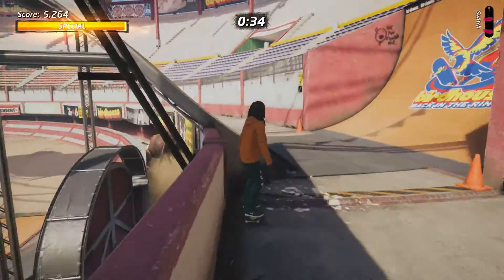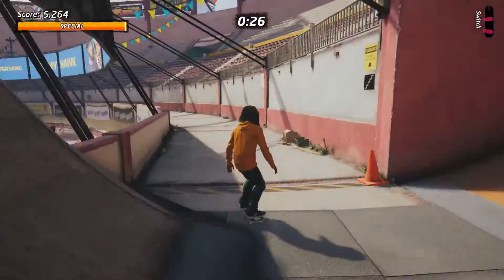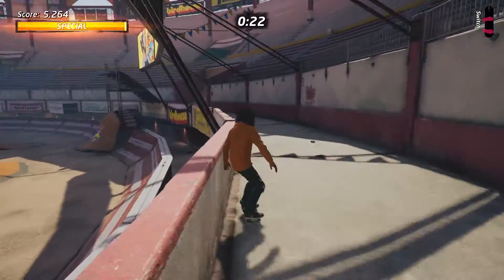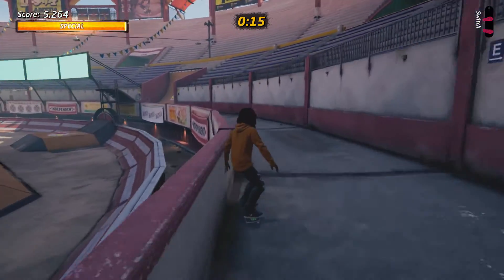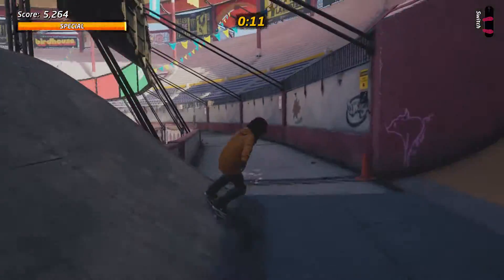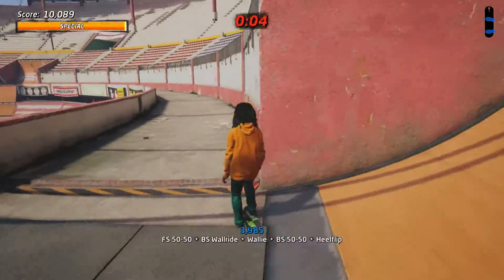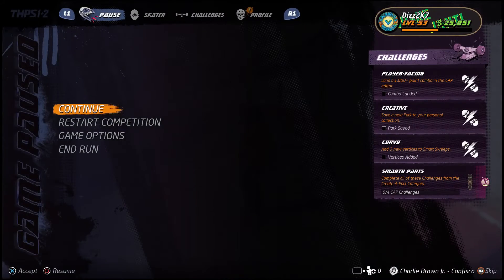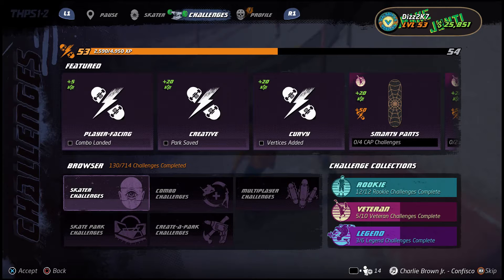The create-a-skater challenges that it wants me to do — those are the ones in the skater challenges under create-a-skaters. How do I unlock Officer Dick? Do the create-a-skater stuff. That's what I just asked — that wasn't English. It's not up there. Which section do I look in to find that? There are five sections down there. Combo challenges, multiplayer challenges, create-a-park challenges, skate park challenges, and skater challenges.